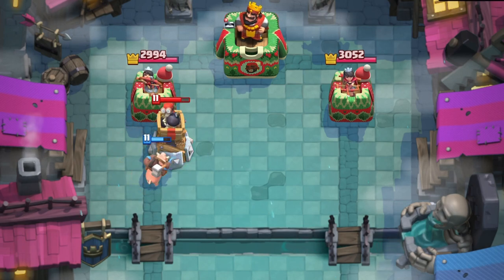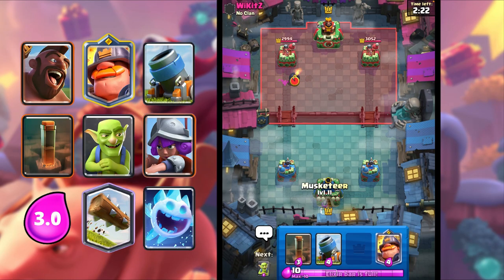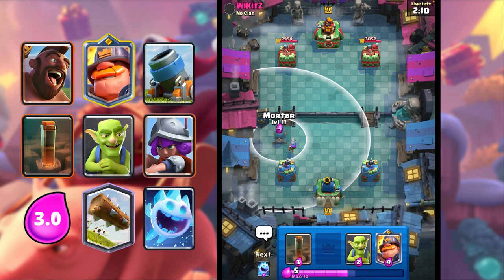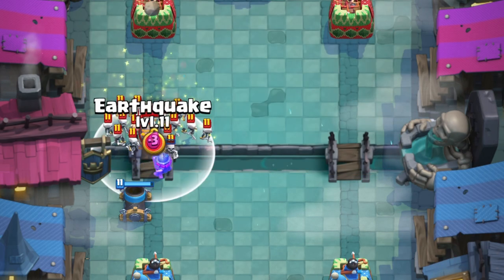Alright, he got Bomb Tower. I'm not gonna Earthquake that, 'cause that would kinda be a waste. Bomb Tower will eventually die. I guess we can go Musketeer, and then maybe Mortar in front. So he doesn't do anything, I'm gonna Mortar. And then I can defend with my stuff here. Mortar does connect, guys.